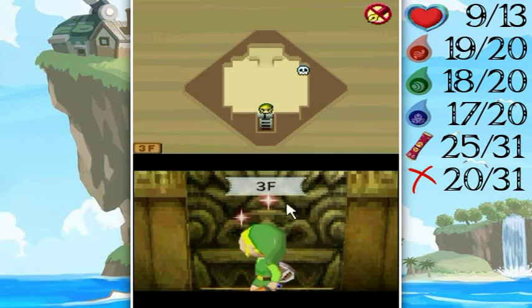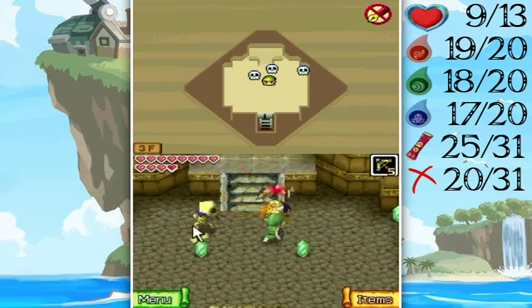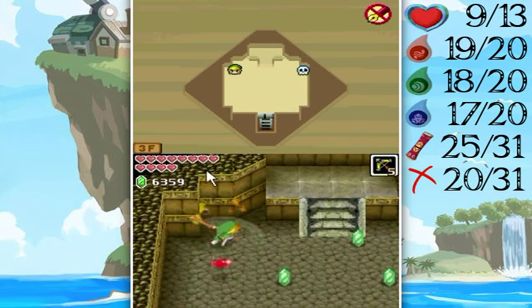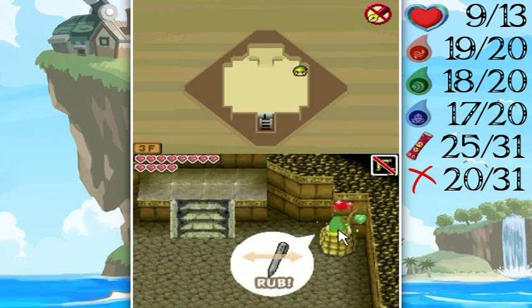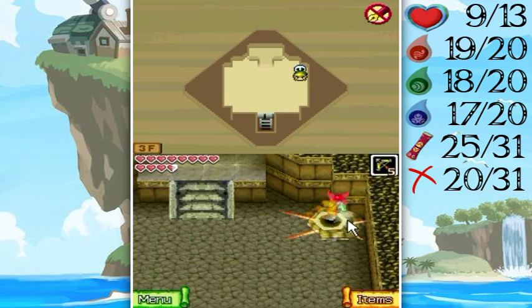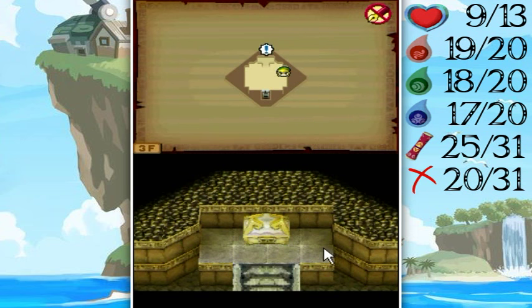It's a trap — we already hinted at something at that corner. What could it be? Yeah, it's a Like-Like! I let myself get sucked in there — I should have just kept pulling away and used my invincibility frames to my advantage.